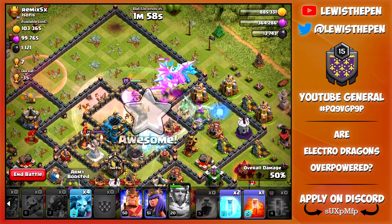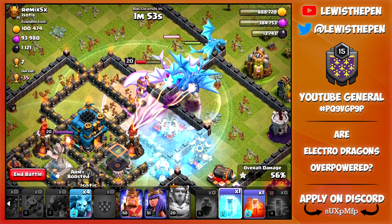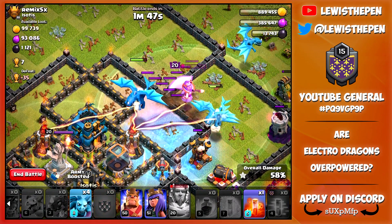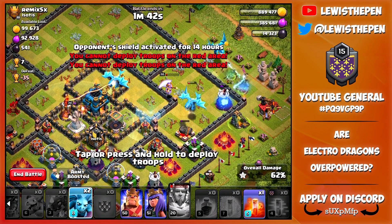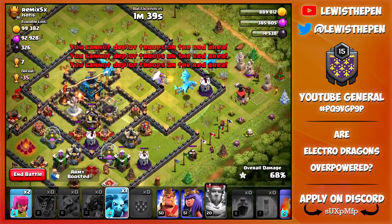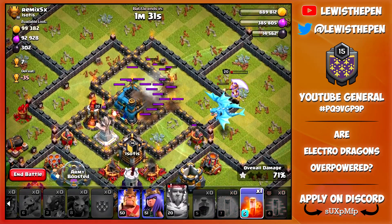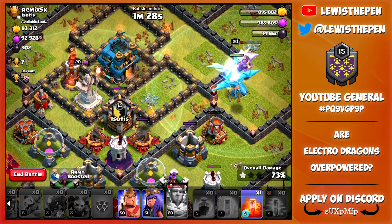Let's see if we can take down this base. I'm going to freeze both of these. The adjustment on the freeze spell size really throws me off. Okay, we did freeze both — it was just me being terrible with the first freeze. We're getting a ton of damage with these Electro Dragons. I don't think we're going to need the poison here. Hopefully we can take down the X-Bow because that is going to do a lot of damage when we send in our heroes.